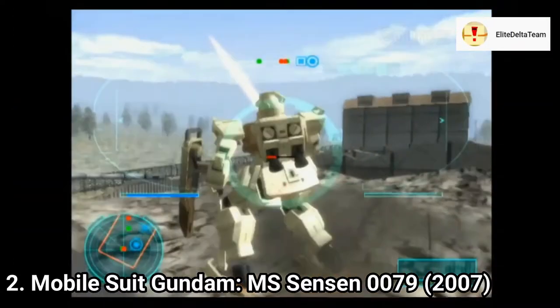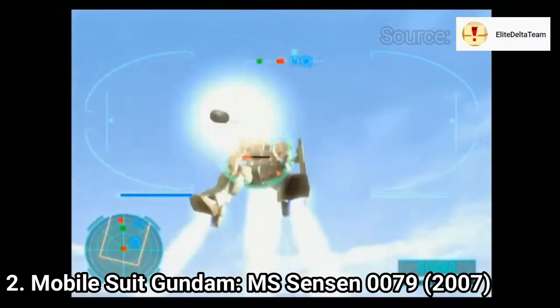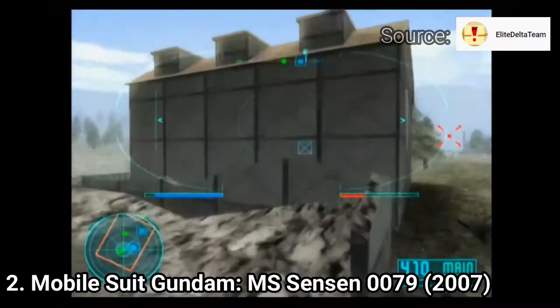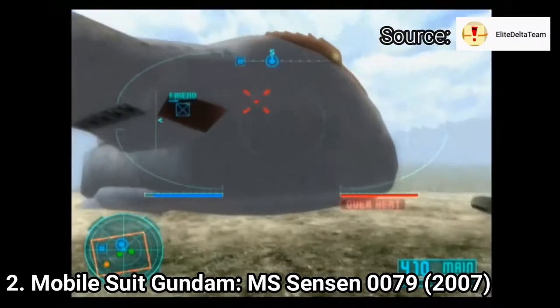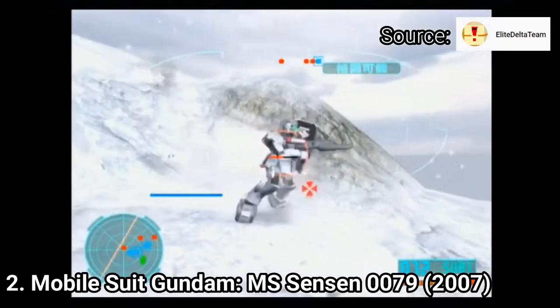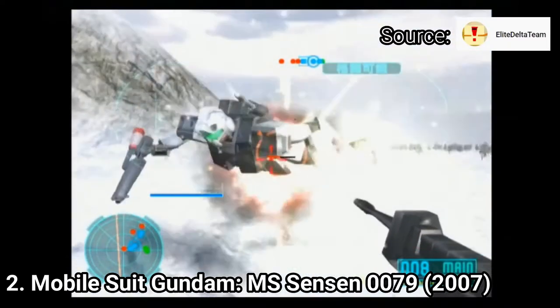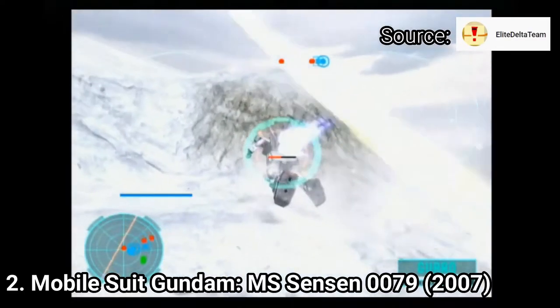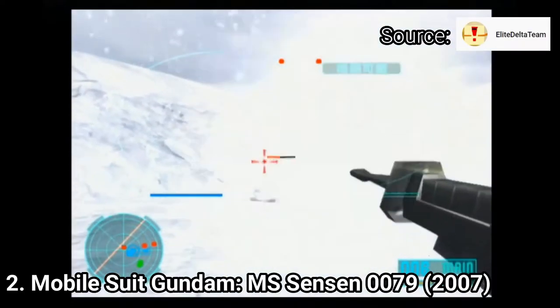Mobile Suit Gundam MS Sensen 0079 is an amazing game for Gundam fans. It has its specific fast-paced action, and on the Wii the controls don't feel weird. The AI is great — if opponents notice that you found their weak spot, they will adapt and protect it, or push you back so that you can't attack their weak spot that easily.